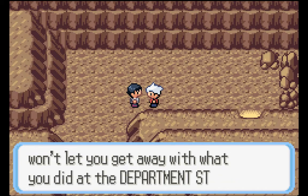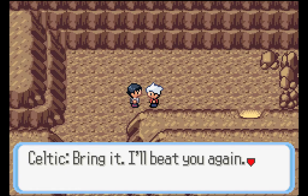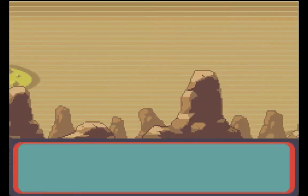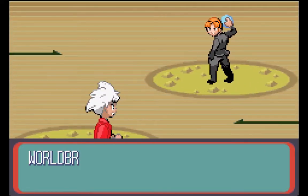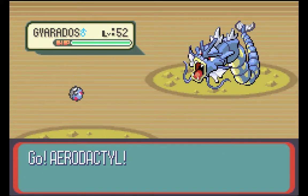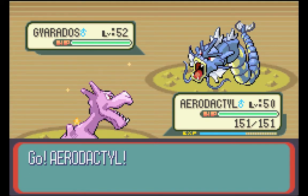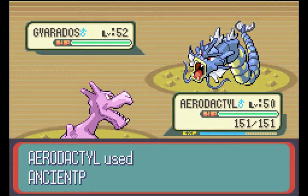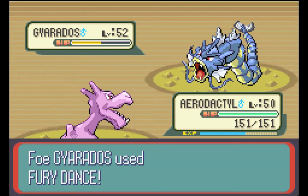You — yes you, child! I won't let you get away with what you did at the Department Store. I'm going to kill you. Bring it. I'll beat you again. I hate your arrogance. Okay so we get to face Temulence again. He has five Pokemon. I don't remember what the other one was but I do remember some of them. I'm going to start off with the level 52 Aerodactyl. I do know that it likes to do some Draco dance or something like that — we'll see what it does.